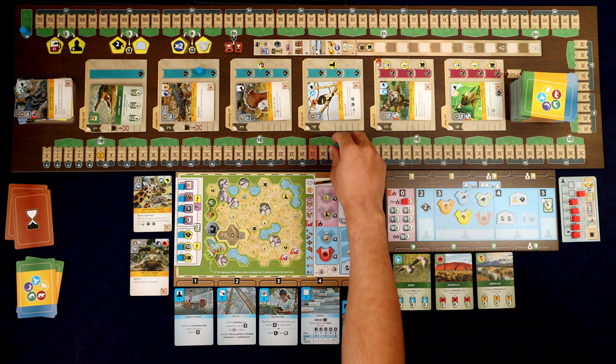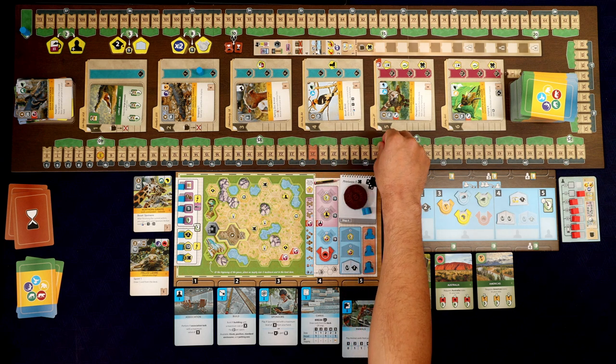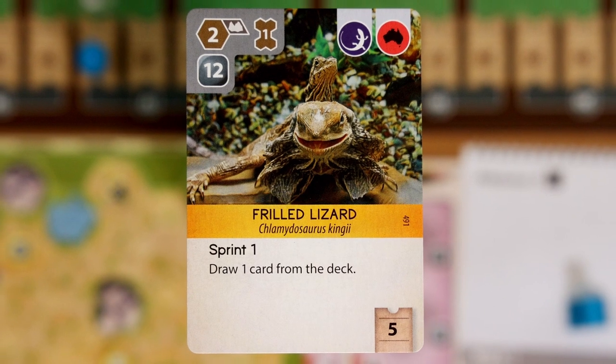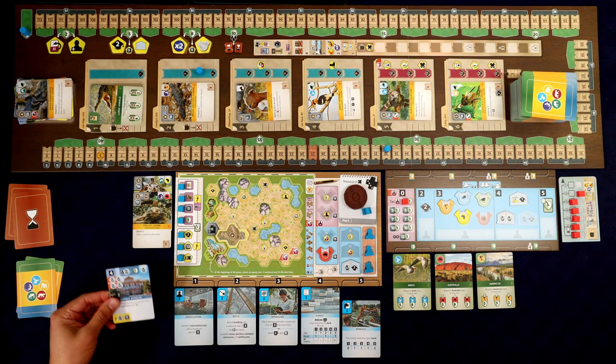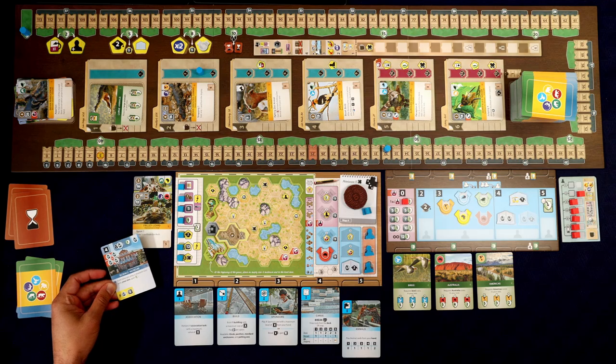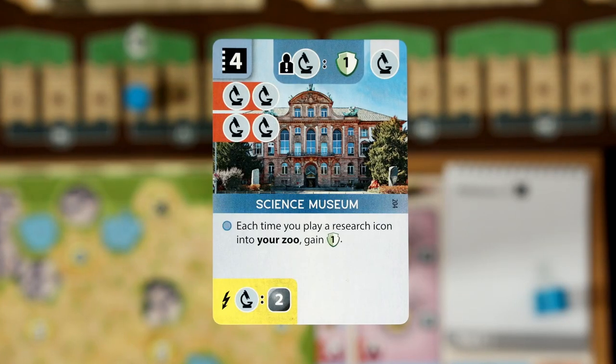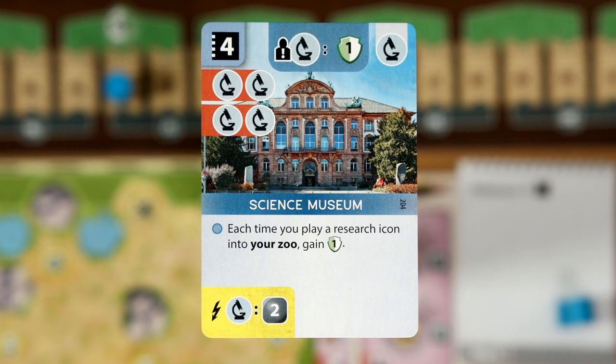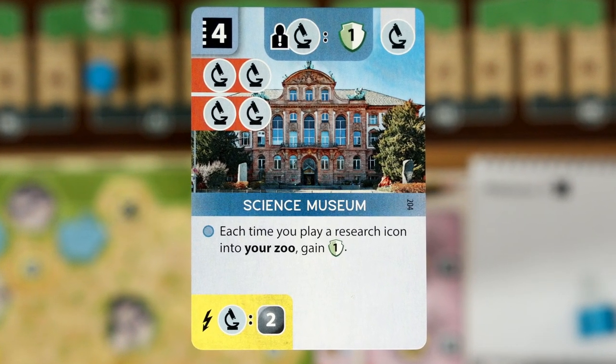We get five appeal. And the special ability is sprint one - draw one card from the deck. We got a science museum! That requires all of the research in the world. Each time you play a research icon to the zoo, gain a conservation. Wow.